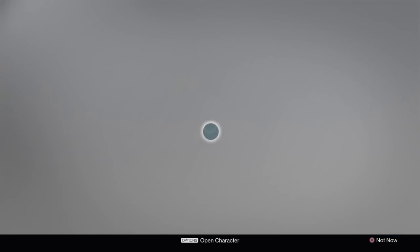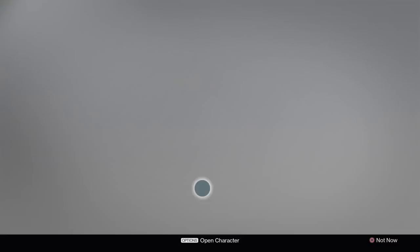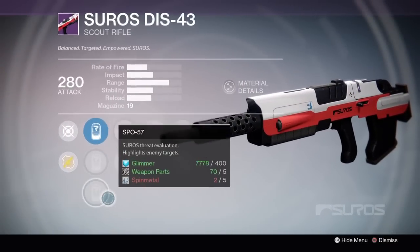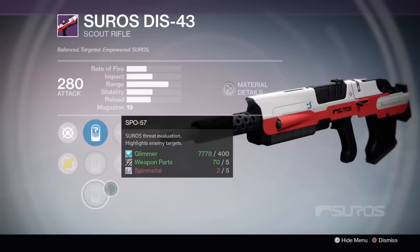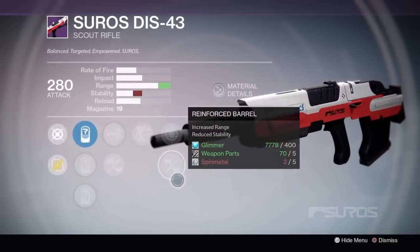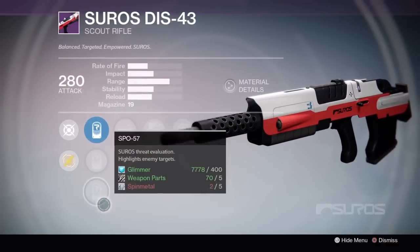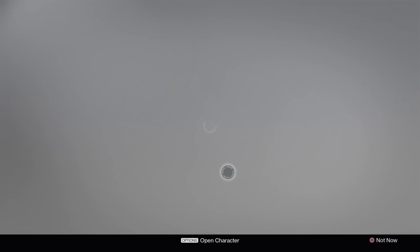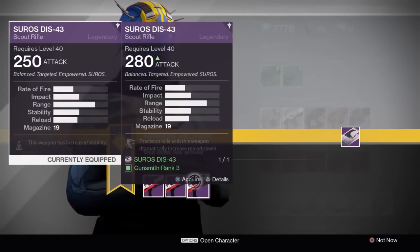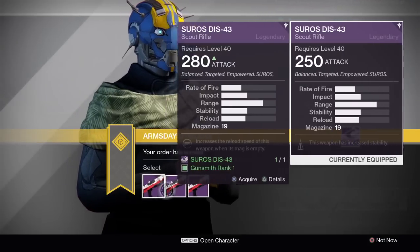If you do pick up the second roll on the DIS-43, you are using a sub-optimal version. Outlaw, High Caliber Rounds, and SPO-57 would be the one I use here. Looks pretty good, but you'd have to use Snapshot — there's no plus Stability perk. Roll 3 is another option, but not optimal. Still, I think I'd go with roll 3 over roll 2, just because I like Outlaw better than Unflinching, and I like High Caliber Rounds better than Perfect Balance for this gun.